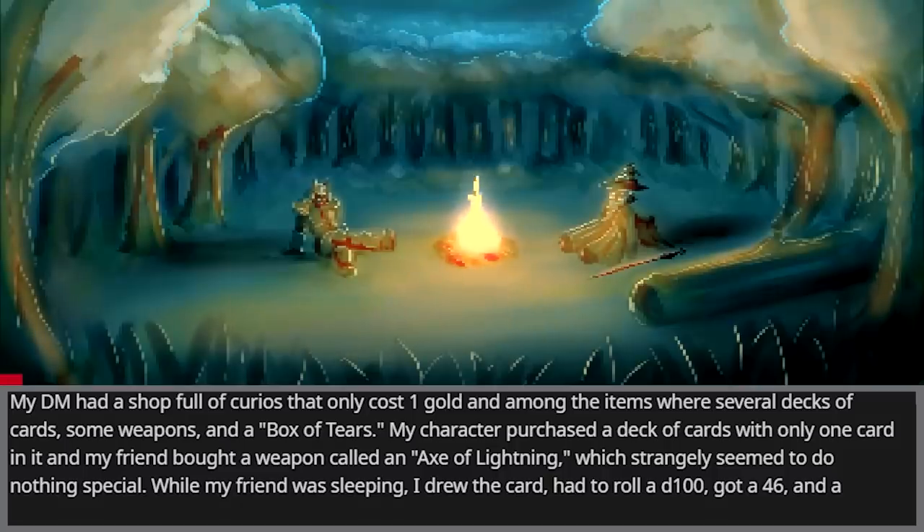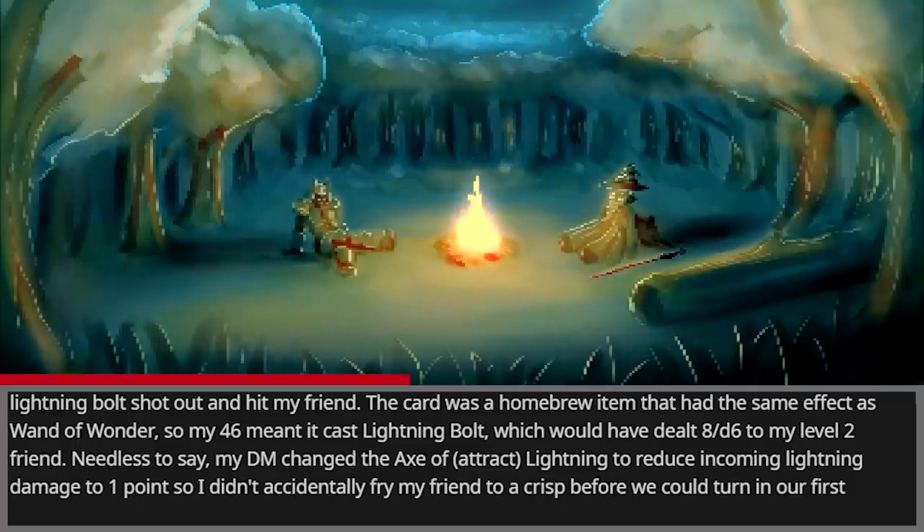My DM had a shop full of curios that only cost one gold. Among the items were several decks of cards, some weapons, and a box of tears. My character purchased a deck of cards with only one card in it, and my friend bought a weapon called the Axe of Lightning, which strangely seemed to do nothing special. While my friend was sleeping, I drew the card and had to roll a d100 — I got a 46, and a lightning bolt shot out and hit my friend.